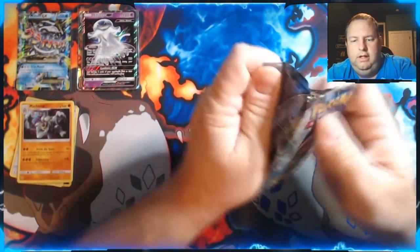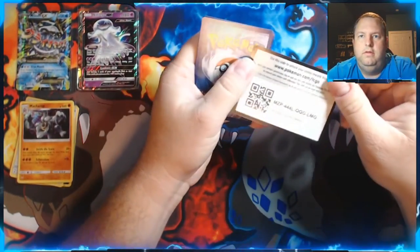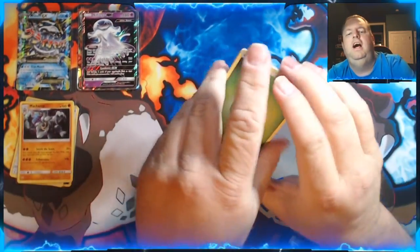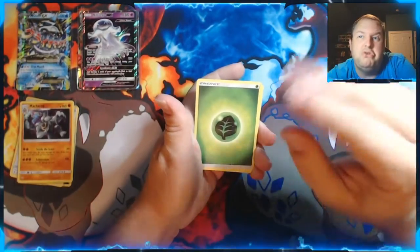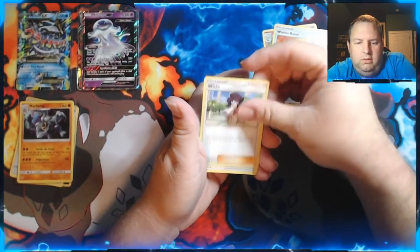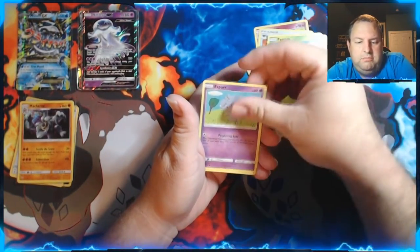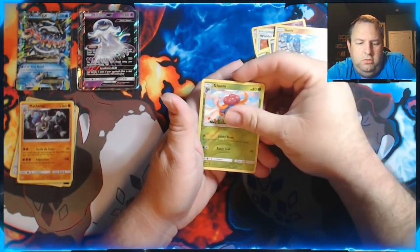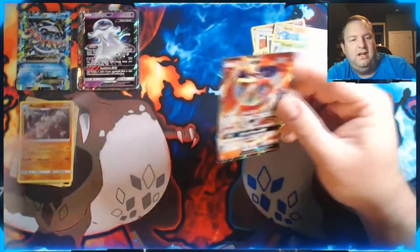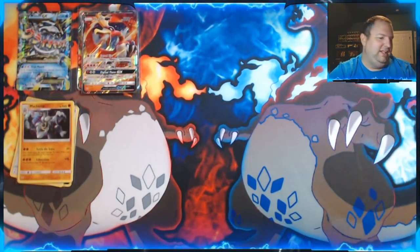Burning Shadows — and then we'll get into the Fusion Strike trainer box. Come on, give me that Charizard! Fire energy — let's go with fire for luck. Grass burns, so let's try. We got Ribombee, Wishful Baton, Wimpod, Porygon, Penpoir, Pansage, Espurr, Salazzle, a Reverse Holo Gloom, and a GX! It's not the Charizard, but it's still a nice card. I would have flipped if that had been the Charizard — that would have been last-pack magic.